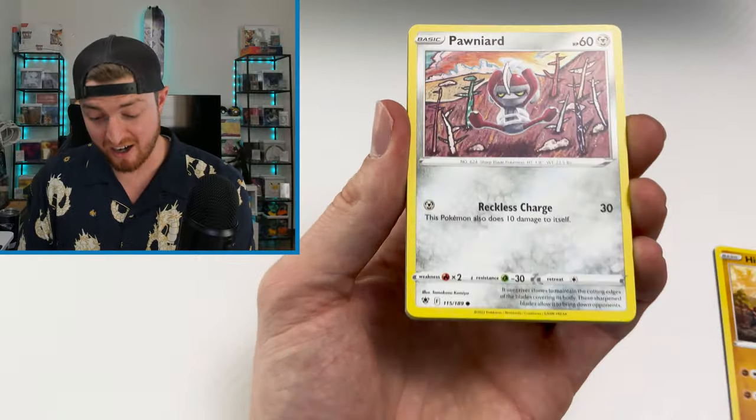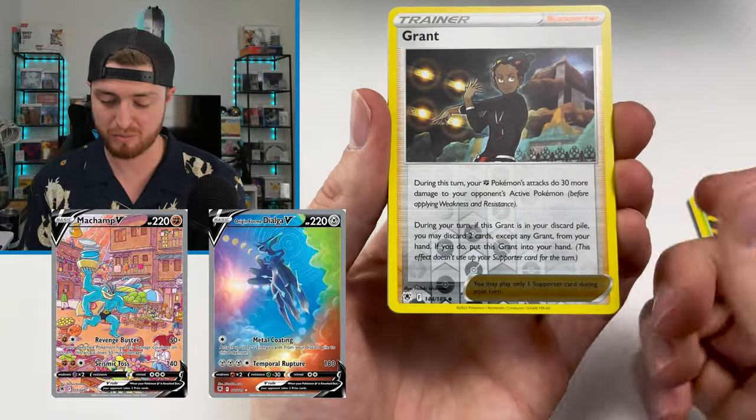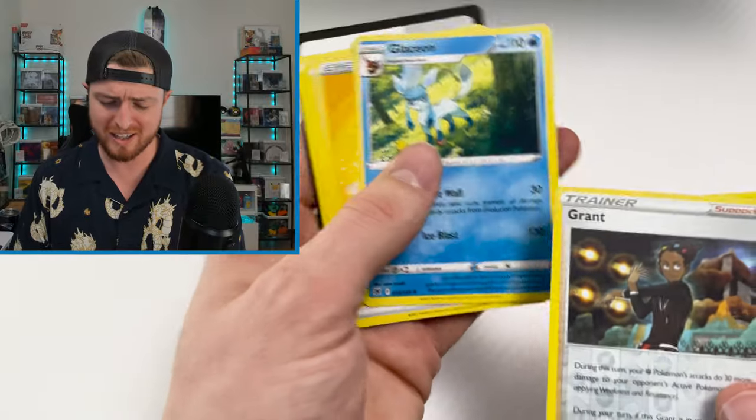This Astral Radiant set has a ton of cards in it that I didn't even know belonged to it, and they're really sick. We got a Glaceon.